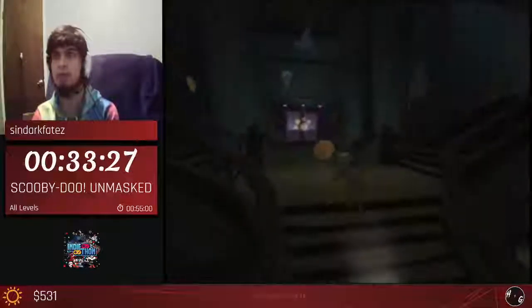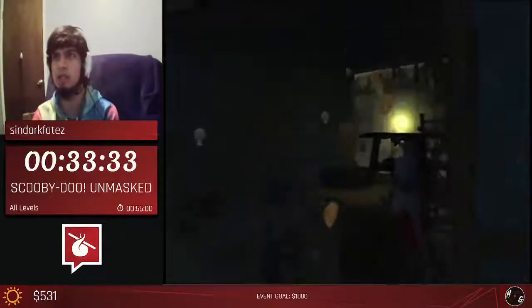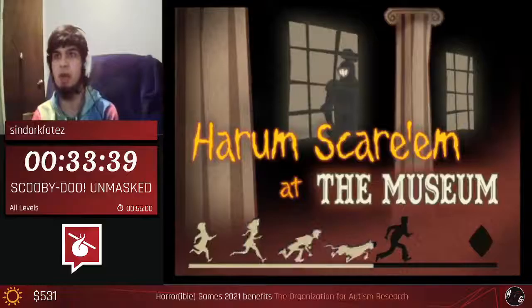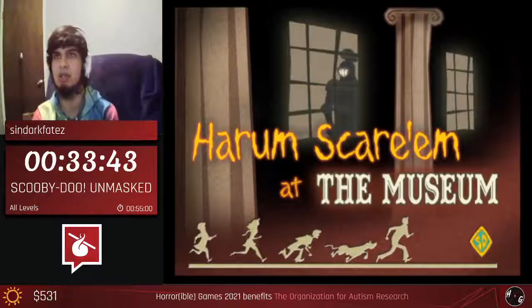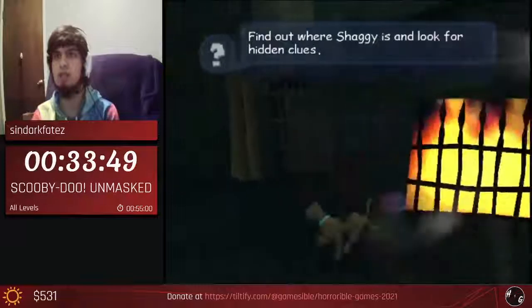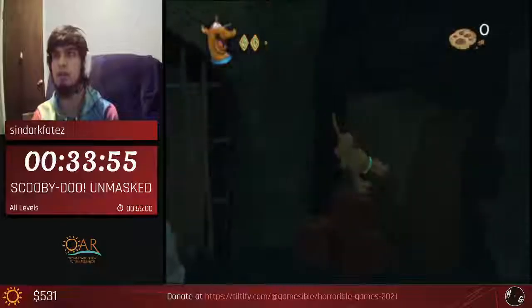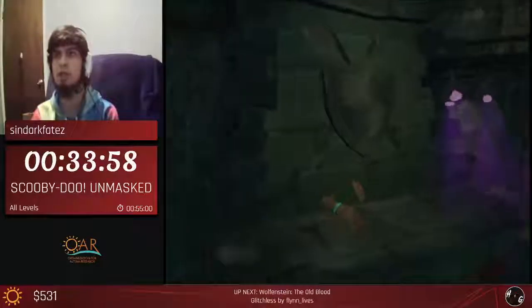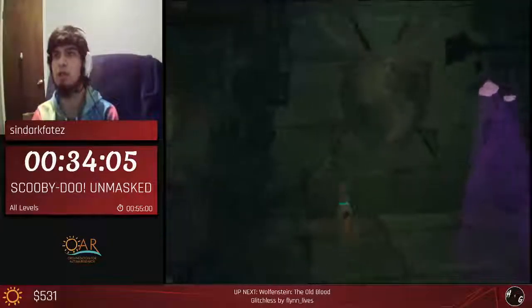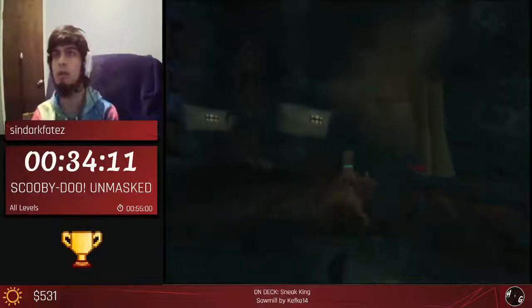Same old same old - skipping a bunch of cutscenes, giving clues to Velma giving us access to levels. The reason why we overwrite a save file with a save already created is that we're not going to be collecting the power-up for this world just yet. We set it up so that this knight has his shield up so we can have easy access to the second level, which is going to be a medieval exhibit. Instead of going up the stairs, collecting the token, going back down with the slow suit and shooting down the shield, we're going to try a glitch called knight clip. I missed it - fine, there's another way.